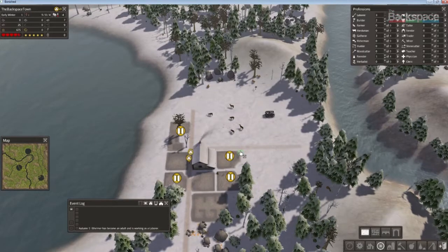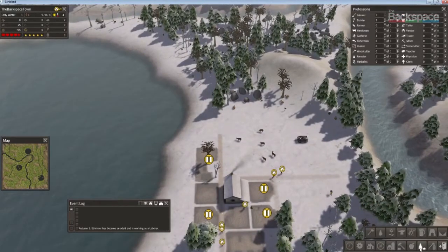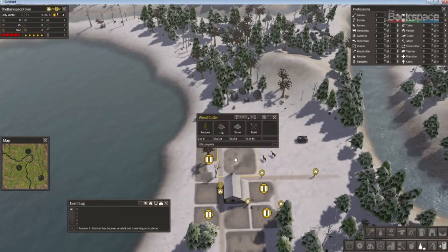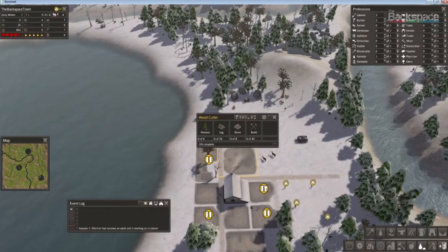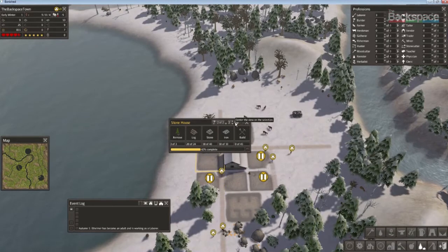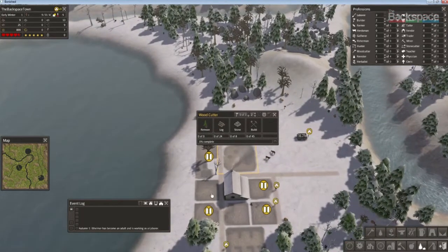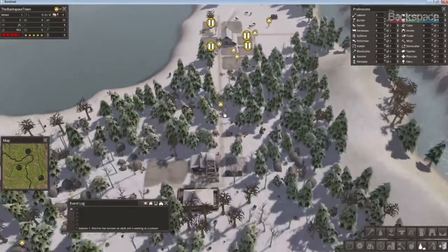I like to pre-plan my town, so I'm going to start another road and block out some more houses — though I'll pause those for now. I'll also build a woodcutter. I've heard that putting industrial places next to houses can reduce productivity and family growth, though I haven't really noticed it myself. For aesthetics you might want to move industrial areas away from residential, but I'm kind of stuck on this little peninsula so I have to live with it.